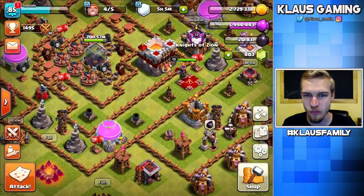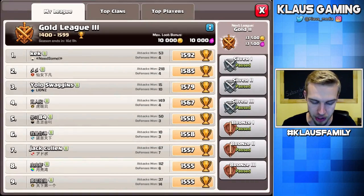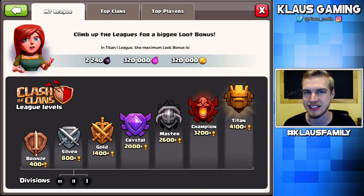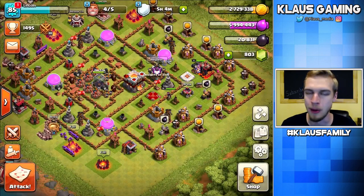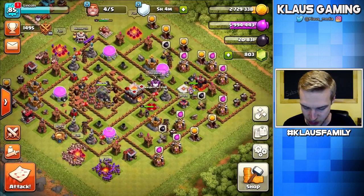It's actually the Archers that are leading the charge, but we need the trophy. There you go — 17 trophies given to us! And that loot is beautiful: over 400,000 gold. I like that a lot. We're still in Gold League. When do I get into Crystal League? Crystal League is at 2,000. I'm only at 1,495. Not ideal, but it is what it is.